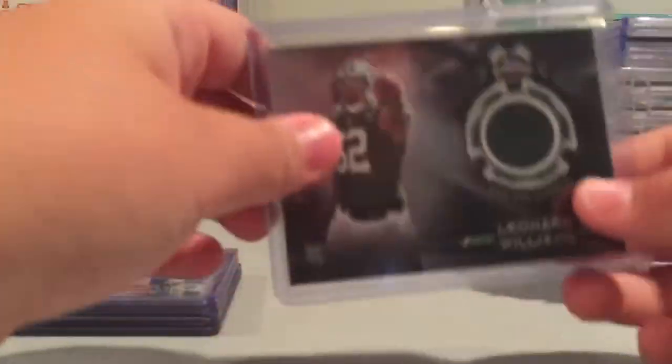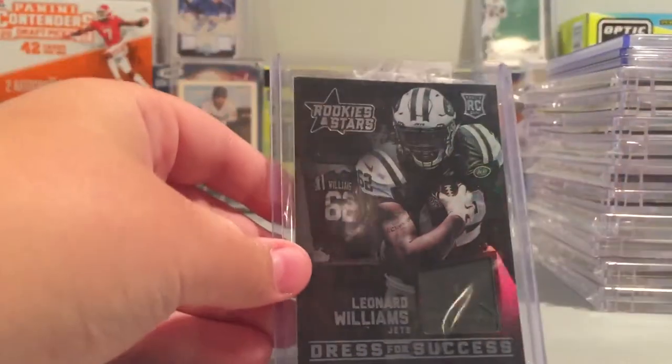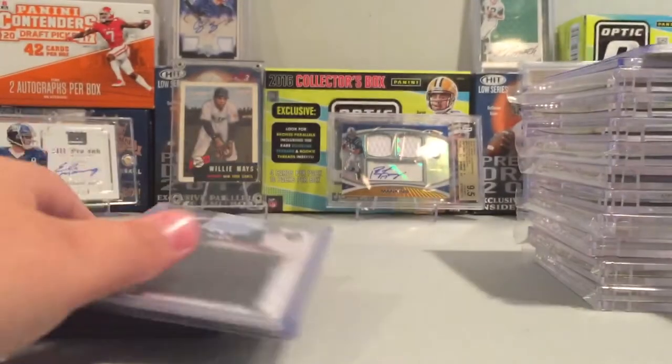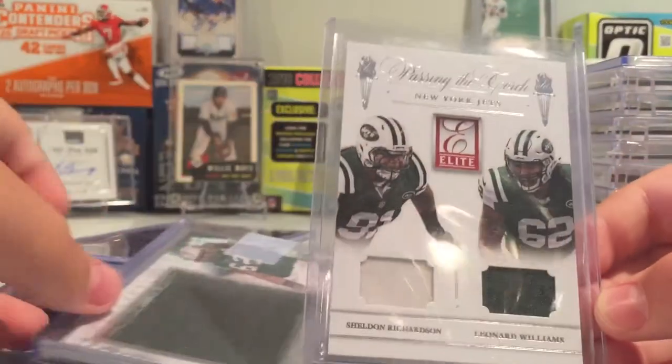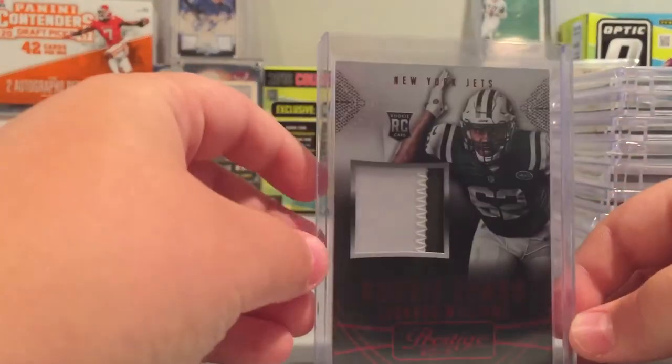Then I have Relics — Topps Chrome, Donruss, Rookie Threads, Dress for Success from Rookies and Stars, an Inception Jumbo Patch out of 150, a Passing Torch with Sheldon Richardson and Leonard Williams, and a Rookie Jumbo Patch from Prestige.